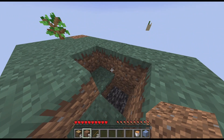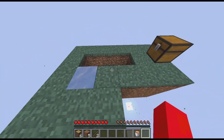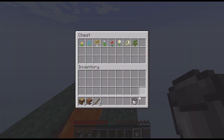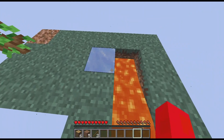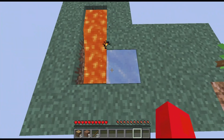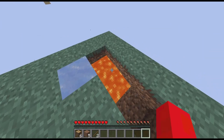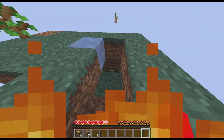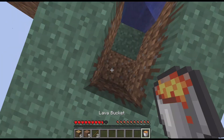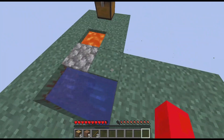So even if I break all the dirt blocks, the bedrock is still there. I'm gonna place down some ice — I'm not gonna take the risk of just breaking it, so I'll place the lava bucket and put the bucket back in the chest so I don't accidentally lose it. Hopefully this will work. Let me break the ice — oh, it makes water! Okay good. And there we go — cobblestone generates!